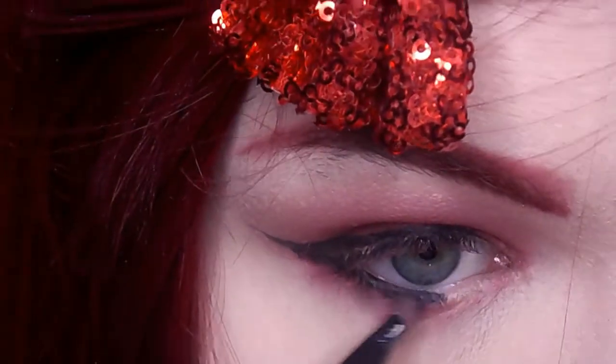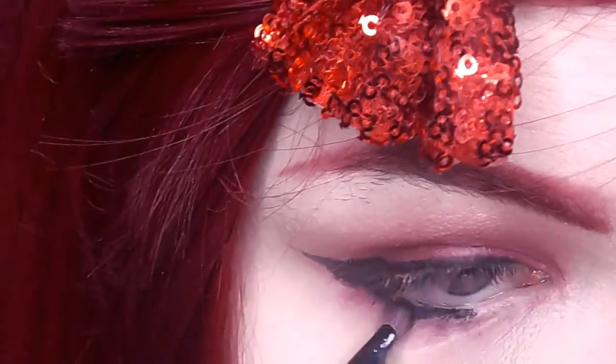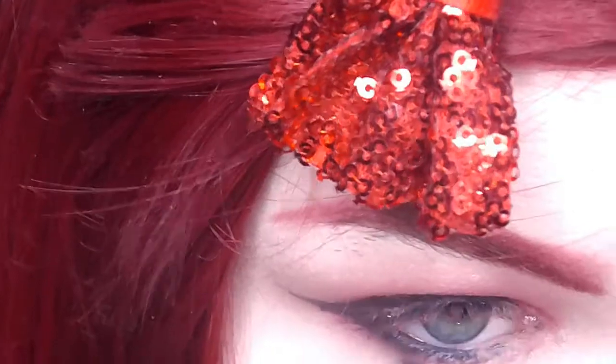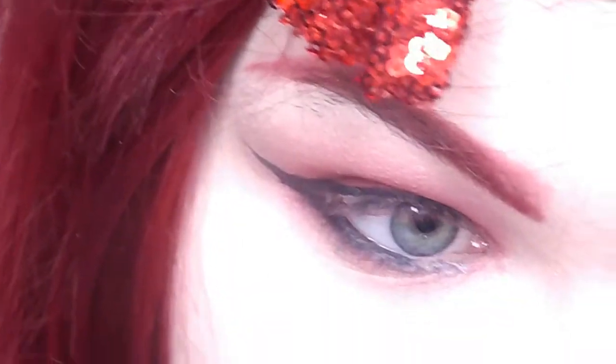So I was a goof and lost the footage of me applying the black pencil liner to my waterline. What you're going to do is take that and apply it to your waterline, and then start blending that out with a blending brush into the red, making a really sultry, smoky look.